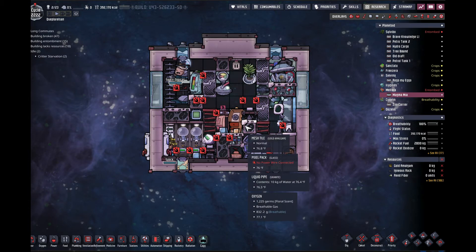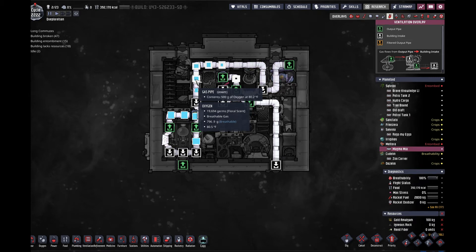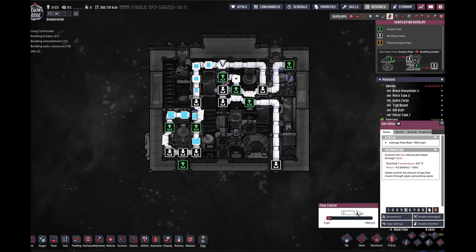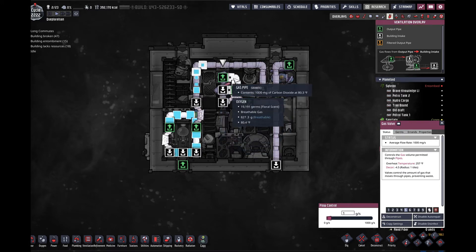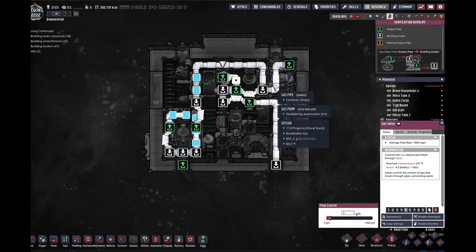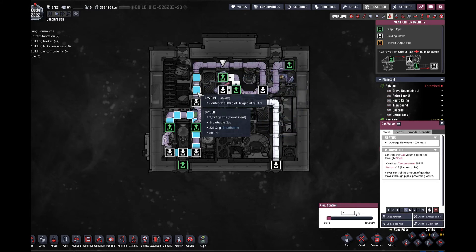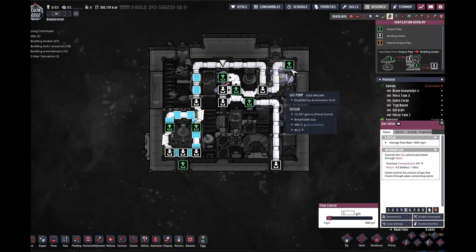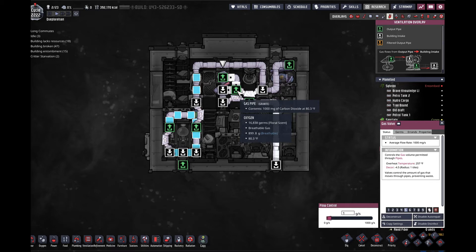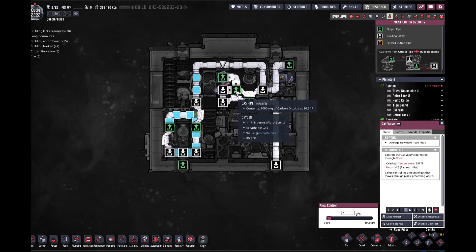Let me throw the gas overlay on here. The powerless filter design takes advantage of the fact that any individual pipe tile can only hold one gas, regardless of the volume that's in that tile. Here I have a gas valve that's set to one gram only, and I have three pipe segments of carbon dioxide that are looping around constantly. Since this is entirely occupied with carbon dioxide, any time that oxygen runs through here it can't occupy this space — it'll push instead to the side and move over to the area that I want the oxygen to actually flow. If there happens to be any carbon dioxide that flows through here, it can get pushed in because that would just create a larger volume of carbon dioxide in these tiles.